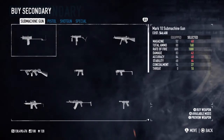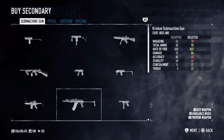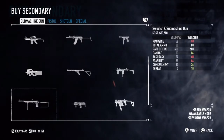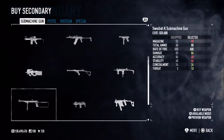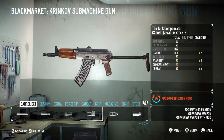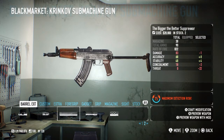Now let's set up a secondary. The secondary is a submachine gun - my personal favourite is the Krinkov submachine gun. It is the best submachine gun because of the mods that come in with the AK car DLC. The Swedish K submachine gun is very good as well, but it doesn't get the mods that come with the Krinkov. This is the one you want to be going with.